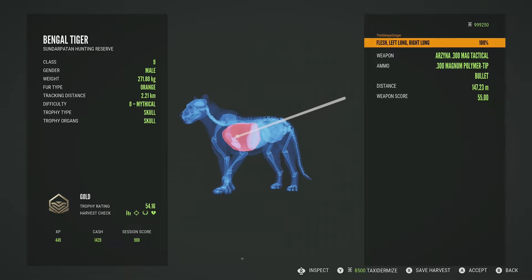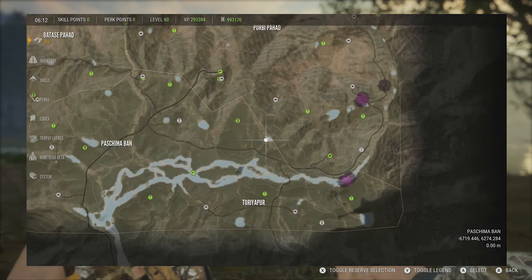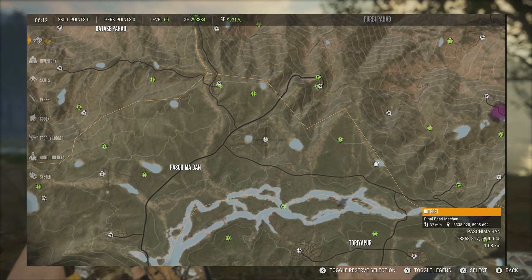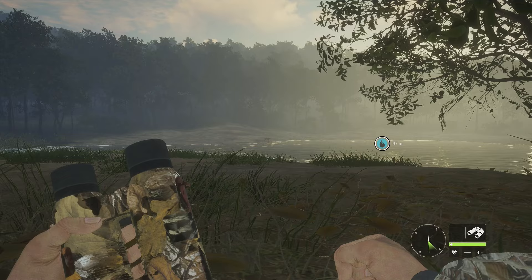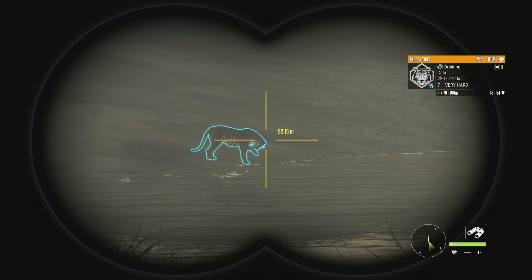You saw that he did not go very far with the .300. Now the second lake we're going to be at is this really small one right here. I came from the outpost called Papal Bari Machin, though you could come from the closer one — I just don't have it unlocked yet. We've got a level 7 right there giving us a fantastic shot.